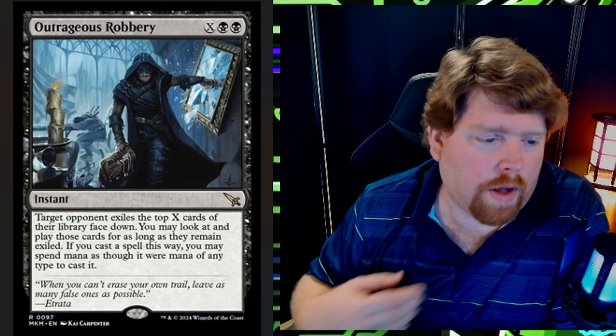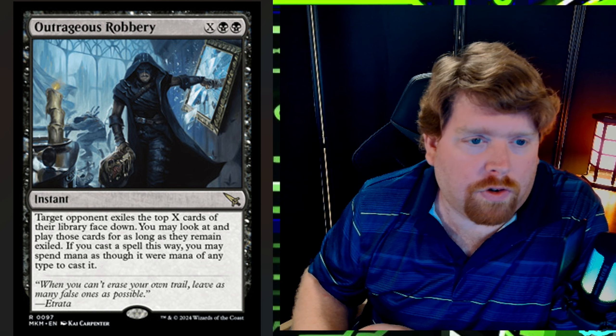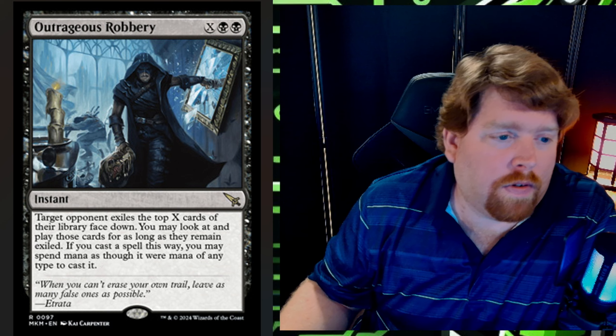Up next we have Outrageous Robbery — X black black instant at rare. Target opponent exiles the top X cards of their library face down. You may look at and play those cards for as long as they remain exiled, and if you cast a spell this way you may spend mana of any color or any type to cast it. This card is a lot of fun. It fits right into Esper control as maybe a two-of, and it counts as milling in a sense because you're taking cards away from their library.